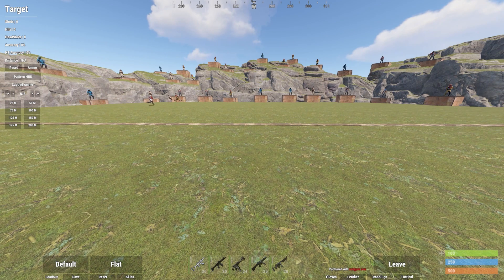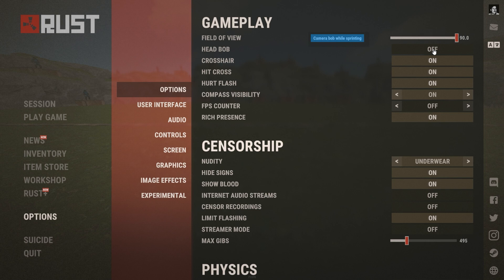Once we have joined targets, we're going to open our settings and adjust head bob. Go into options and options again and find head bob. Make sure head bob is off. If head bob is turned on, when sprinting, your head will be moving along with your character, which can cause inaccuracy. For that reason, I recommend turning off head bob.